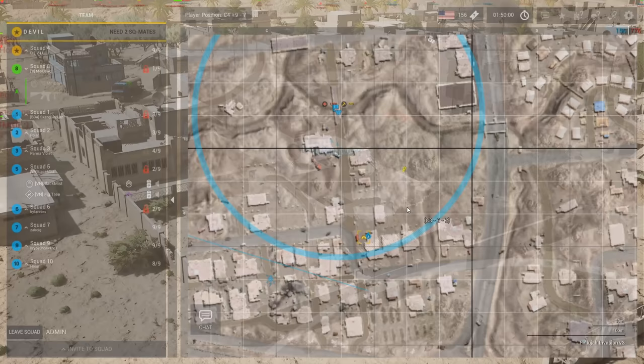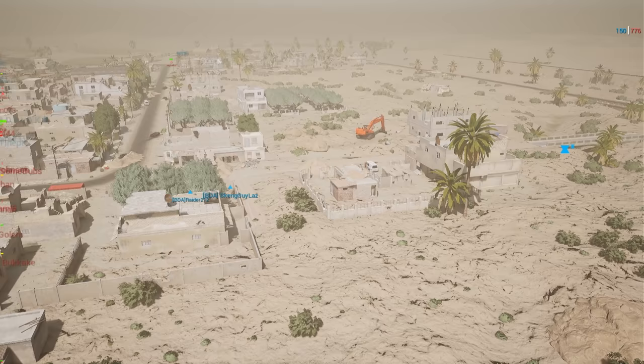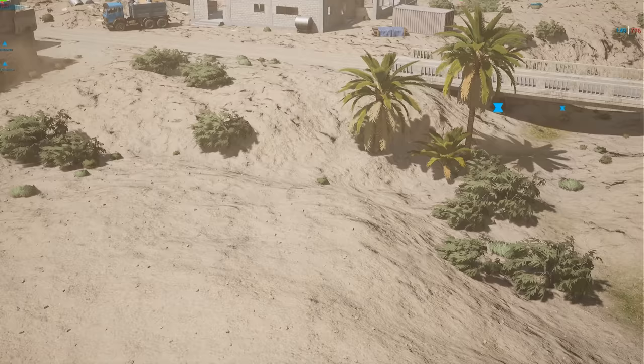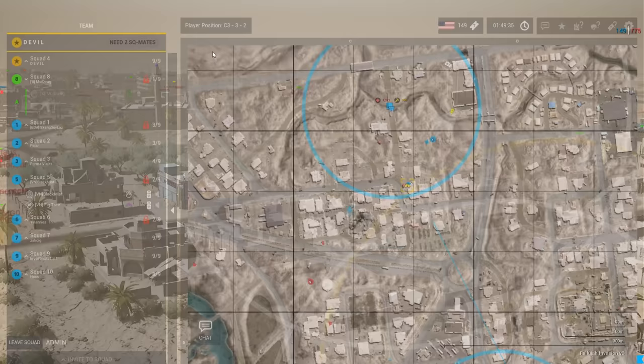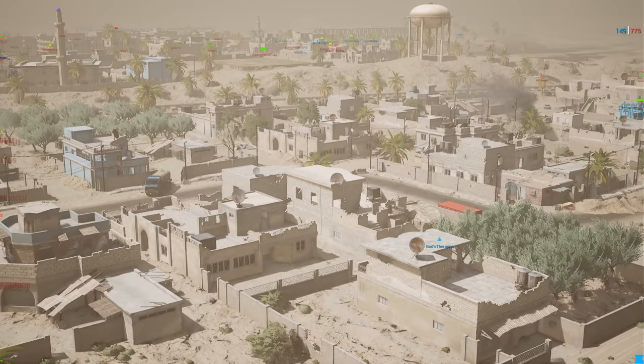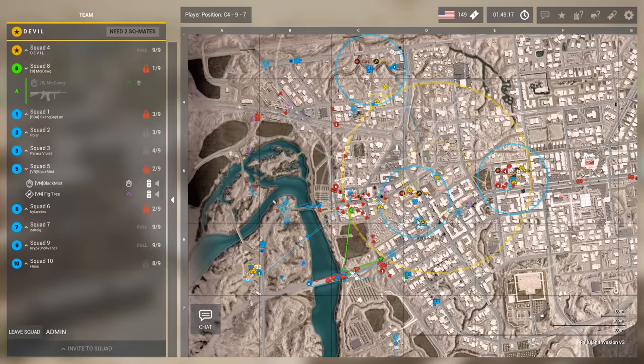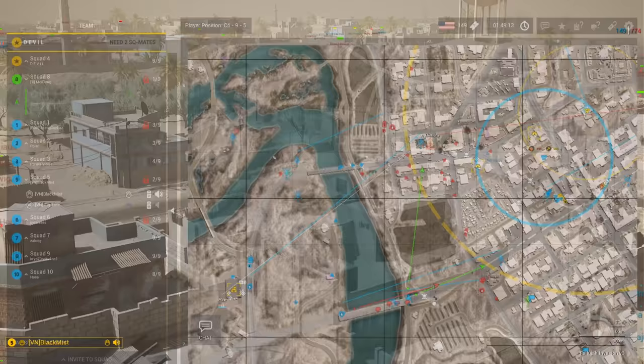They have a HAB and an ammo crate going up, placed far from the radio. On Fallujah's urban maps it's so hard to find the radio — the bridge is probably the easiest spot, even out in the bushes might have been harder to see. Putting the HAB so far away is a great idea. The ticket count is 149 to 775 — there are a lot of tickets left for the insurgents, and the US is just now getting a FOB up on this side of the map, not even close to the objective.